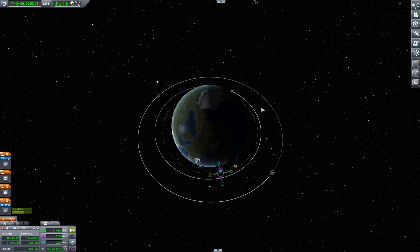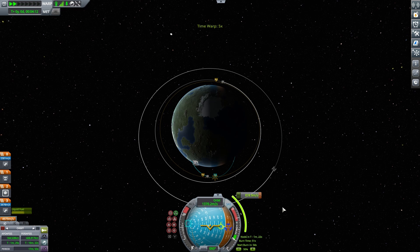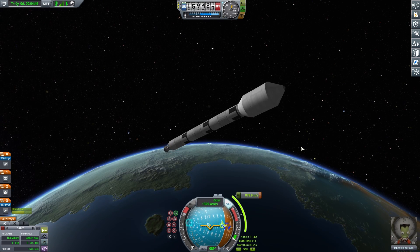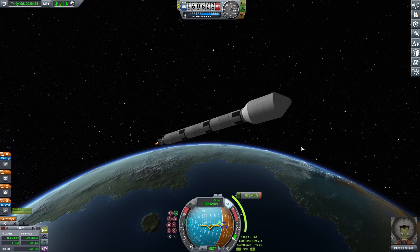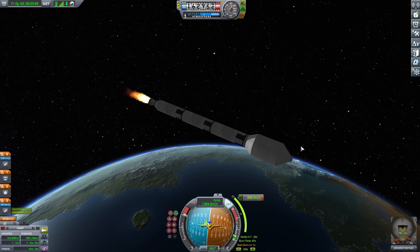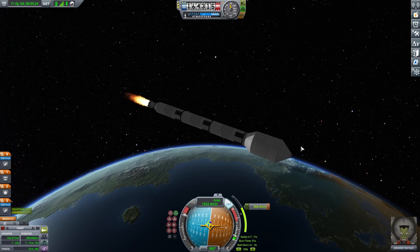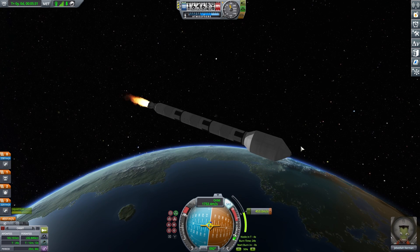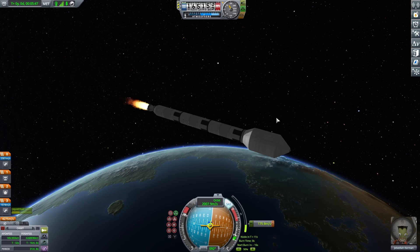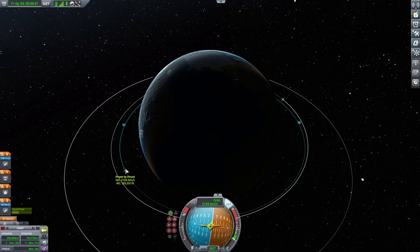We're going to round that out with another maneuver node, nice and simple. The next step is to get both spacecraft into a very similar orbit in terms of inclination. I forgot to put monopropellant on the rocket again so we're using the thruster on the bottom to get back to the proper maneuver node. After about a minute I'm going to check the descending node in relation to the target ship to make sure we have as much similarity between the two orbits as possible — that makes the rendezvous a lot easier.